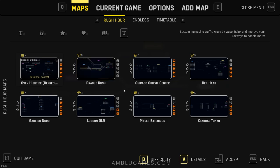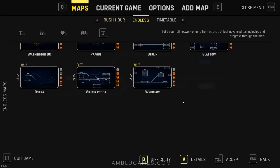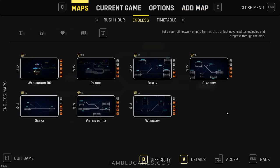We also have a Rush Hour game mode, which is basically a challenge mode where you're challenged with connecting stations and getting trains where they need to go during an extremely busy rush hour period. Then we have Endless mode where you can run services on different maps as long as you want. If you're the creative type, you can actually create your own map or add one from the Steam Workshop.